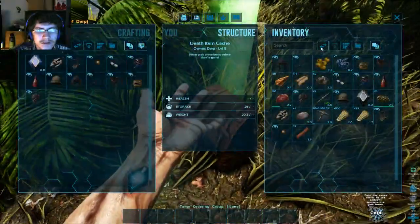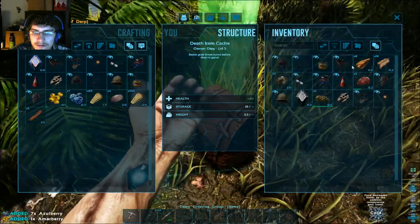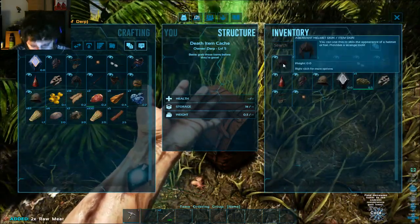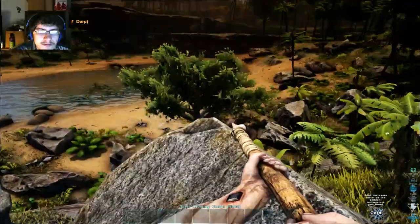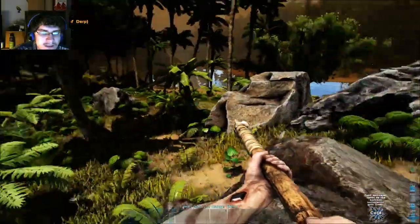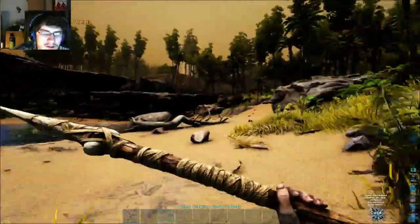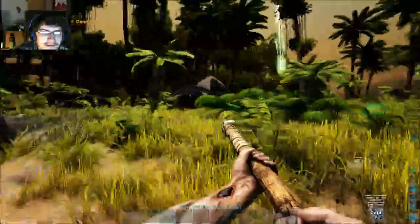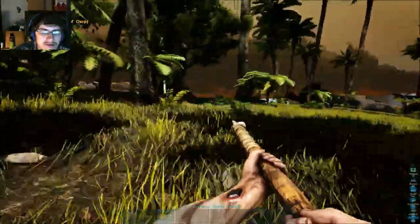Is that him over there now? I'm going to take the stuff that I need out of here and the rest of it I'll just drop on the ground. No, that wasn't him — shit, that means my corpse is still being guarded by a spino. Oh no, he's right over there. So I should be able to get to my corpse without an issue then. Maybe. Hopefully I can get my corpse without an issue — he is awfully close to it.